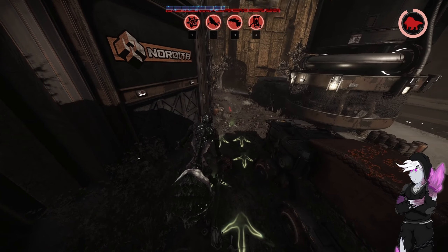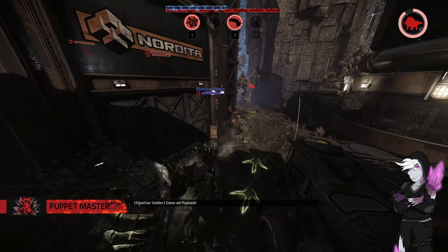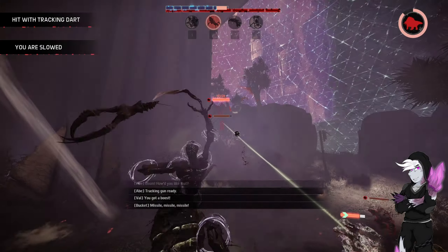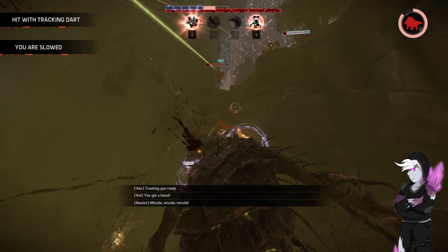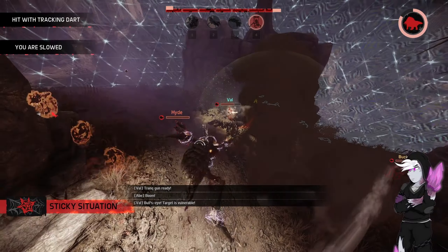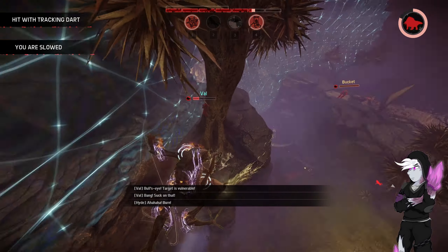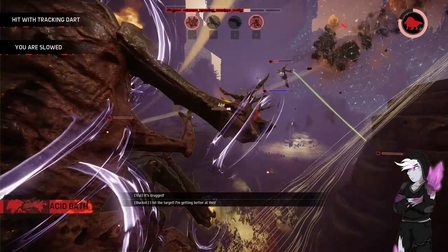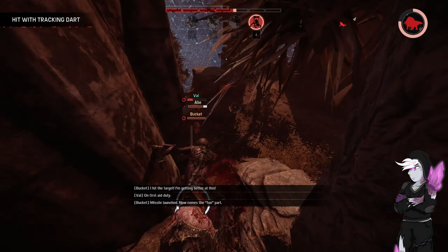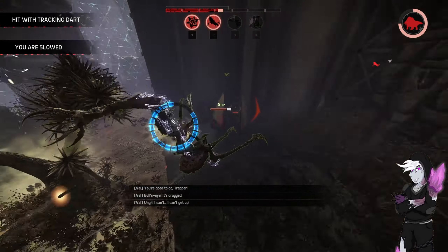We are going to go for Val in this instance because she is in position in this fight. There goes my armor — I'm going to take a lot of damage here, this is Gorgon for you. It's not going to grab her. Once she lands... there's the heal again. I can try Mimic — it probably won't do anything, but we actually do get that. Now we're going for Abe. Now we're nearly dead.